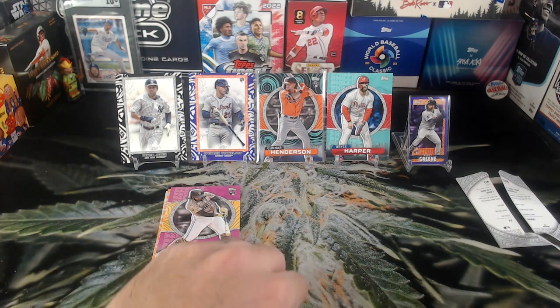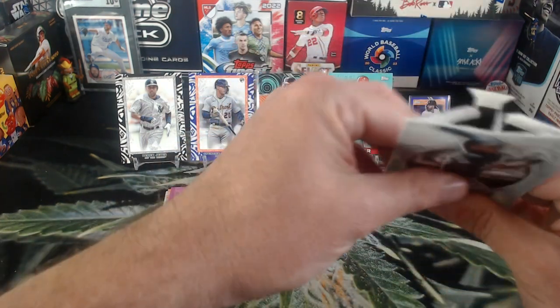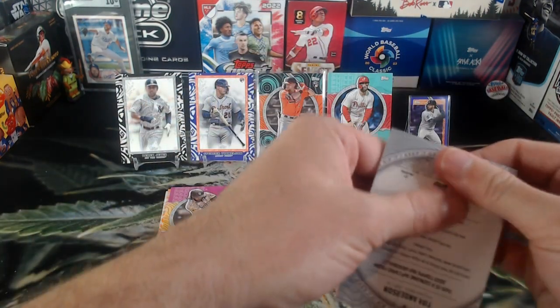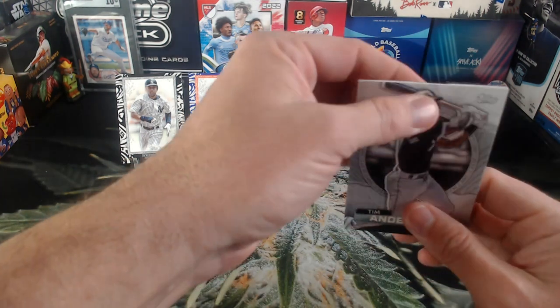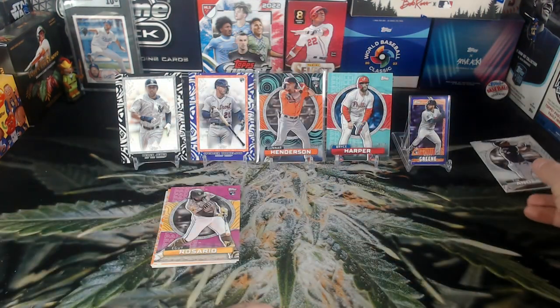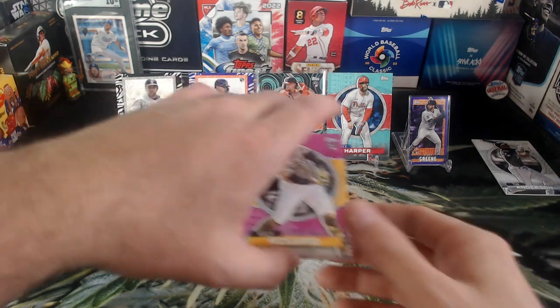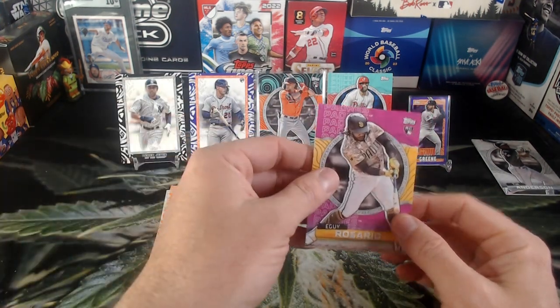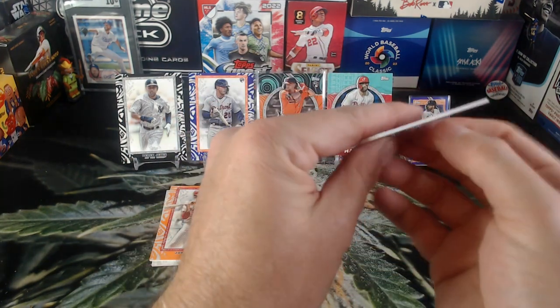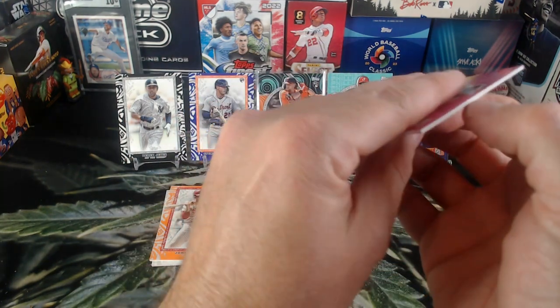Mini Riley Green — that's cool. And Tim Anderson just utterly destroyed. Eh, not that bad, you can kind of put it back together. We'll put our rip cards there. Eguei Rosario — I hope I'm saying that name right.